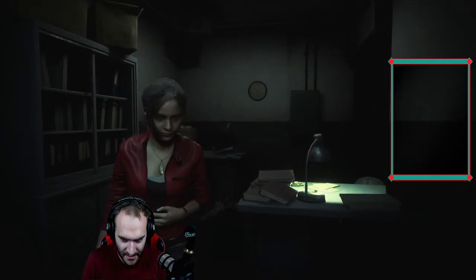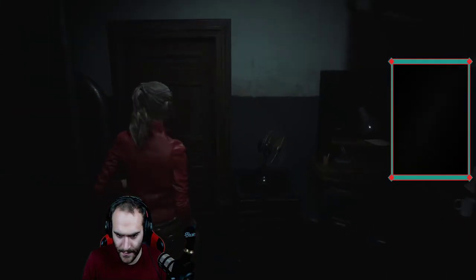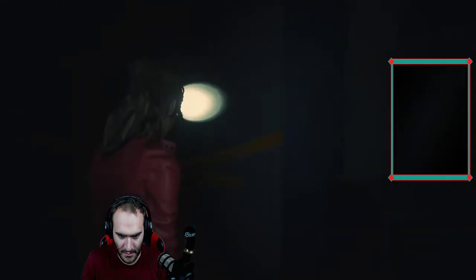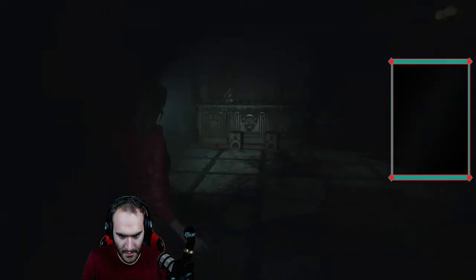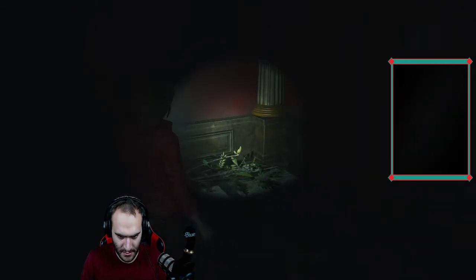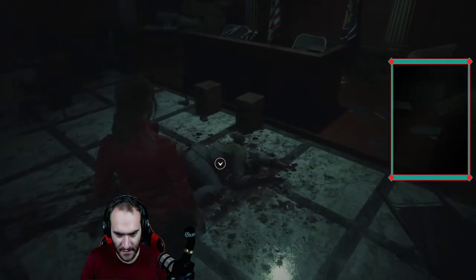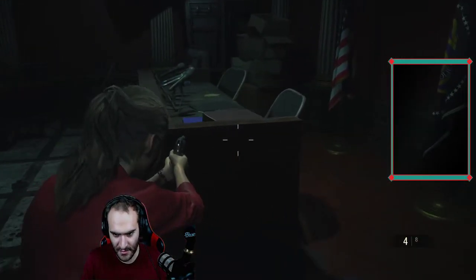I don't even know what that squeaking was, it just terrified me. Alright, this bitch is gonna be right around here, right? No? Zombie probably. What's in here? Oh, I can turn on the light — wait. Yo, is this room safe? Can you jump and get me now? Zombie over here. Find the desk.